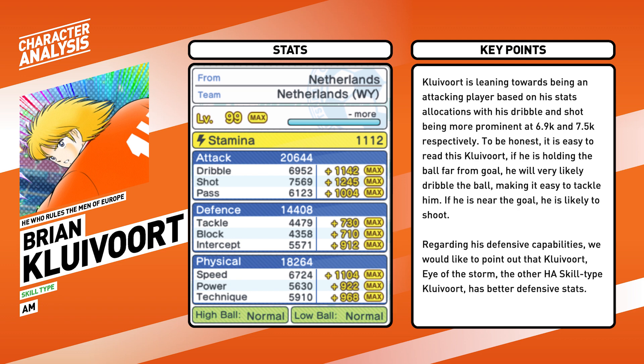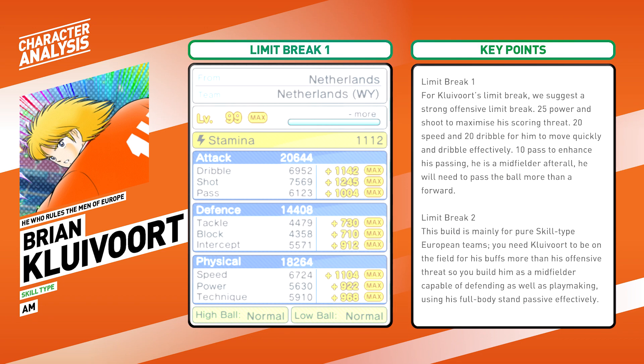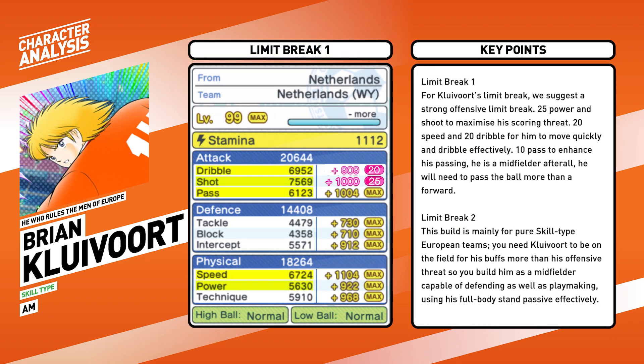Regarding his defensive capabilities, we would like to point out that Eye of the Storm — the older hidden evolution of Clevert — has better defensive stats. For Clevert's limit break, we suggest a strong offensive build: 25 power and shoot to maximize his scoring threat, and 20 speed and dribble for him to move quickly and dribble efficiently.